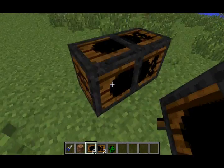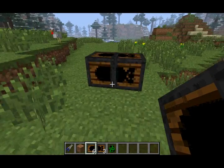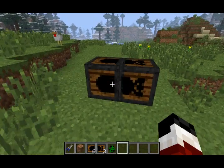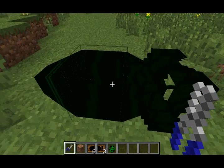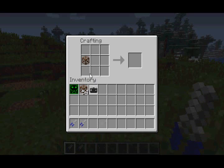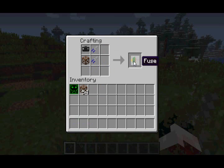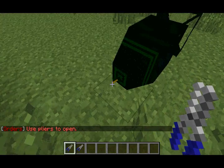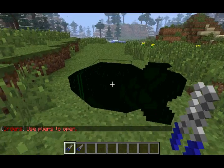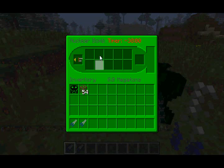Then you need to place it down like this — it actually takes on the shape of a nuke. Then you can use the pliers and it becomes an actual nuke. Before you can detonate the nuke, you'll need to craft the FUIS. You'll need steel, a battery, and two pliers to get the FUIS. Then using pliers, you can open up the inventory of the nuke. You just place the FUIS on the inventory slot to the left, and there's also a timer — by default it's at 30 seconds.